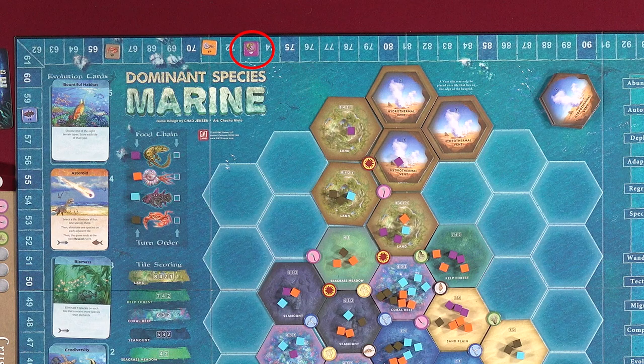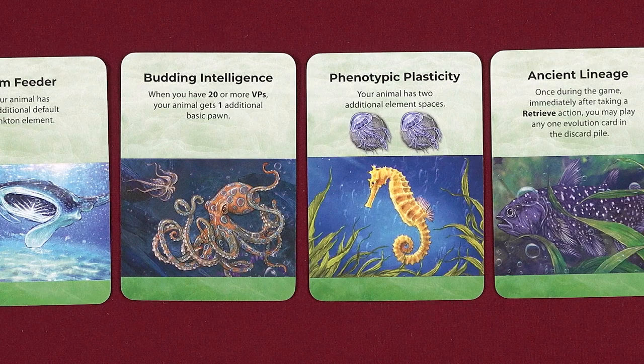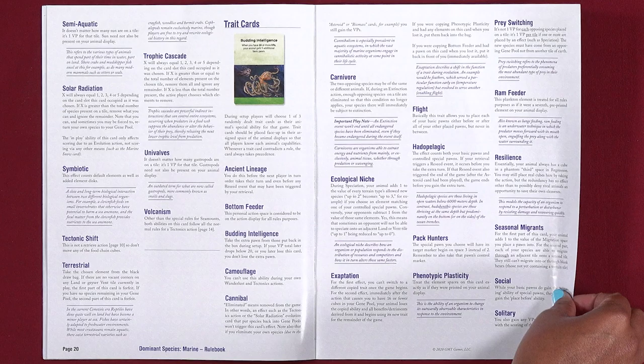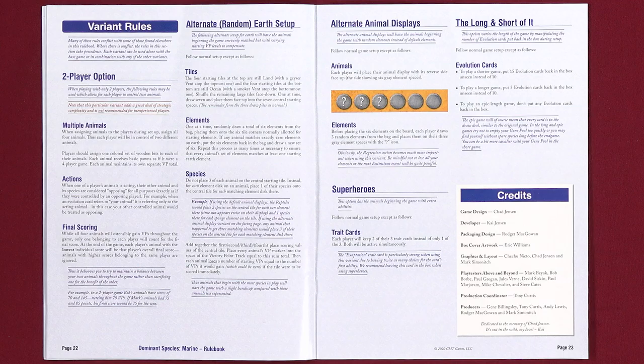If there's a tie for the highest, the tied animal highest on the food chain wins. And that's how you play Dominant Species Marine. Trait cards give each animal a unique special ability — whenever a trait card contradicts a rule, the trait card always takes precedence. Clarifications for trait cards can be found on pages 20 and 21 of the rulebook. The rulebook also includes gameplay variant rules for longer or shorter games, different setups, and more.